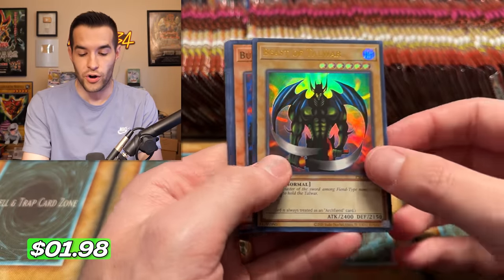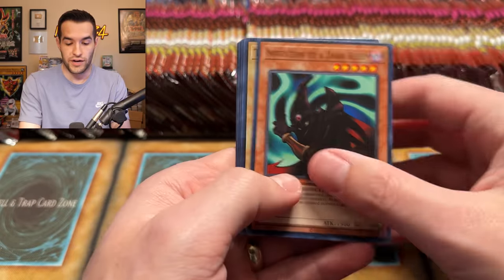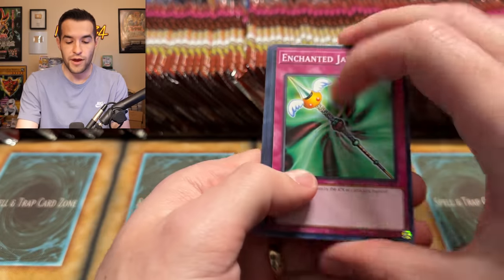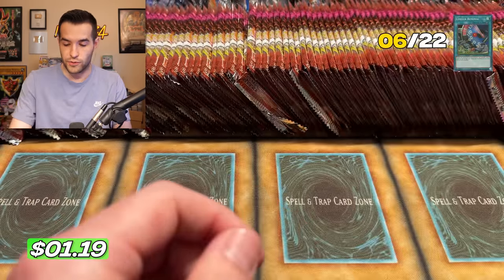We have Beast of Talwar — ultra rare! That's five out of 22. The first box always gets you the best value because it's all new cards. Gravity Bind — so many crazy cards in Pharaoh's Servant: playable, nostalgic, anime references. It's just a great set. We have a Limiter Removal — that's another new one. We're at four out of ten on the Supers already. Good start! Still looking for a Secret Rare.